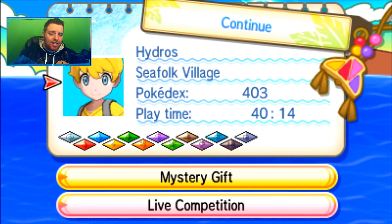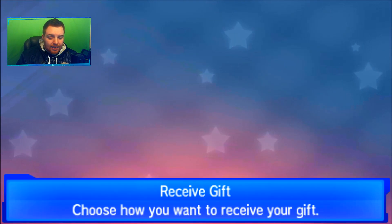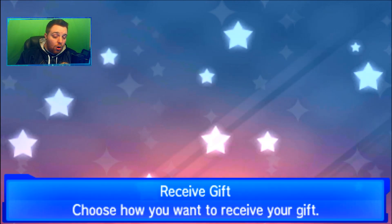If you're in Sun and Moon or Ultra Sun and Ultra Moon, go down to Mystery Gift and select 'Receive Gift,' then 'Get with Code/Password.' You'll need to type in your code, agree to connect to the internet, and then you're good to go. We were not able to get shiny Zygarde until today — June 1st — so you can go pick it up right now.